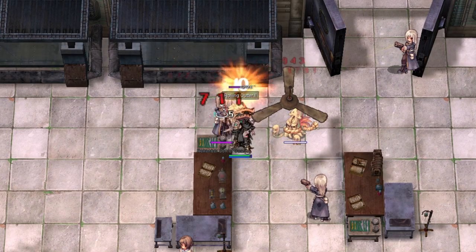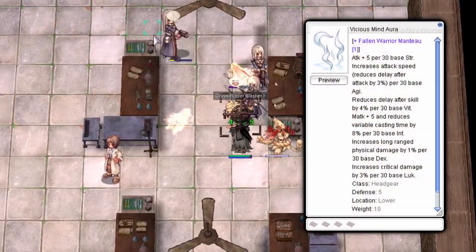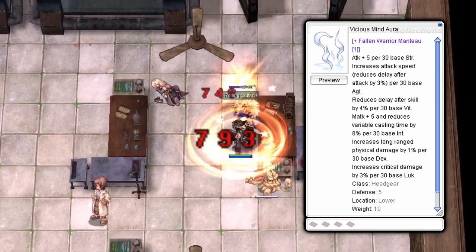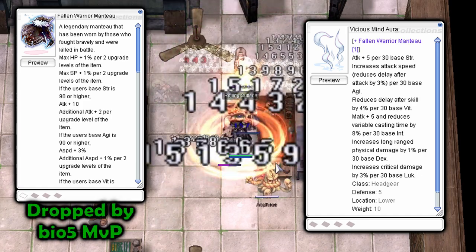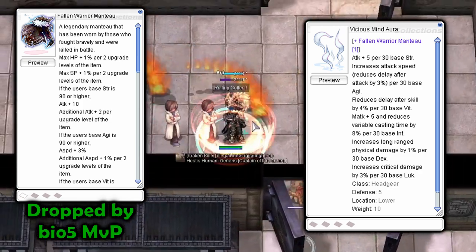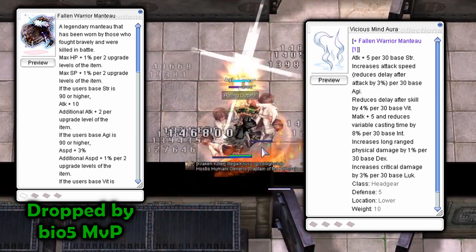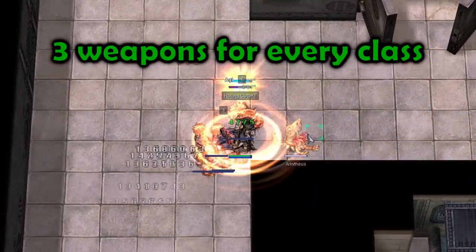Now let's go over the equipment dropped from the instance. The MVP drop, Vicious Mind Aura, is a lower headgear that combos with the Fallen Warrior Mantu, dropped by Bio 5 MVPs. This is a very strong combo that gives a large amount of After Cast Delay, Ranged Percent, and Critical Damage Percent. There are 3 weapons for each of the base class branches, meaning there is nothing for expanded classes like Ninja, Rebel, or Dorams.